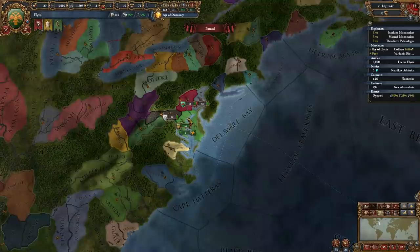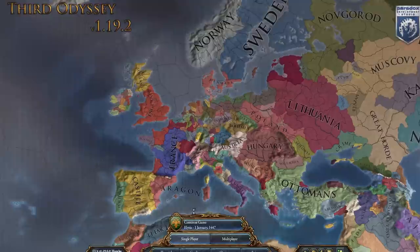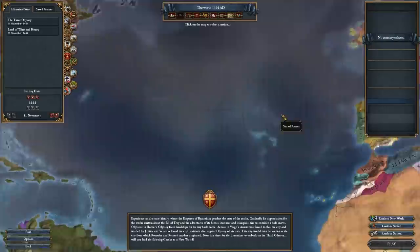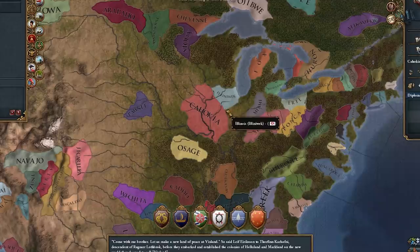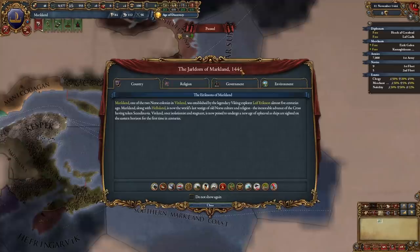Now let's jump back to the start screen and look at the Land of Wine and Honey start date, where there are six nations to pick from. You could start as Portugal or Castile and see what they get up to in the new world before you arrive — they colonize very quickly. Let's jump into the Vikings. We can pick Helluland, Markland, Cahokia as a native nation, or some other native ones. Let's jump in as Markland.